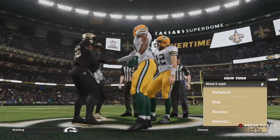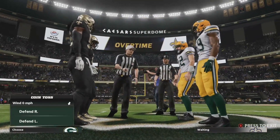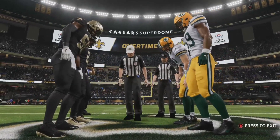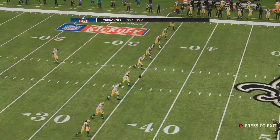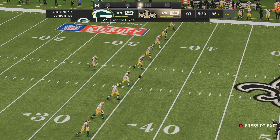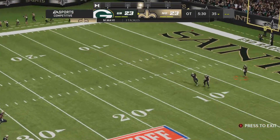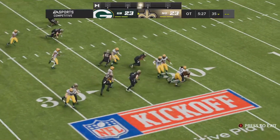In overtime, if the team that receives the ball scores a touchdown, it's over. If they don't, we can still have more football. If they go down and kick a field goal, the other team gets a possession to either match it or score a touchdown to win. If both teams kick field goals, the next team to score wins. But if the receiving team throws a pick-six or fumbles and the defense scores, the game is over at that point.